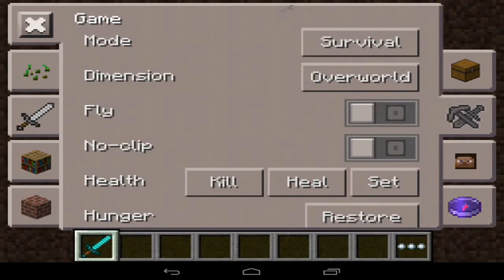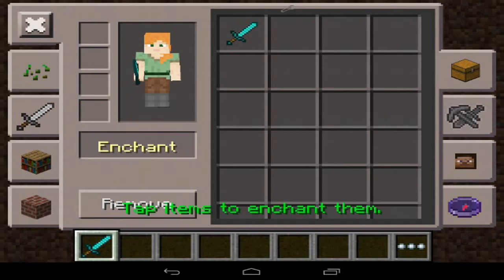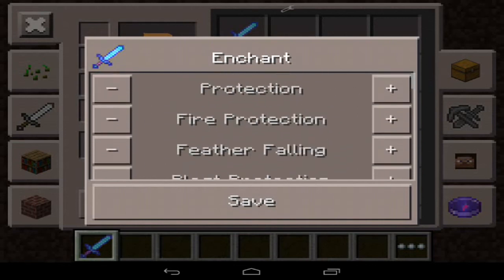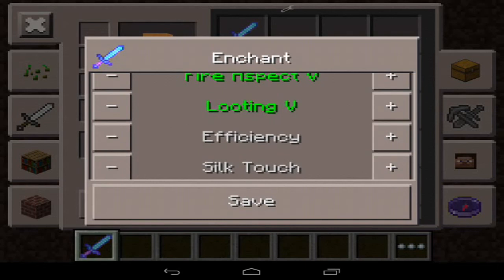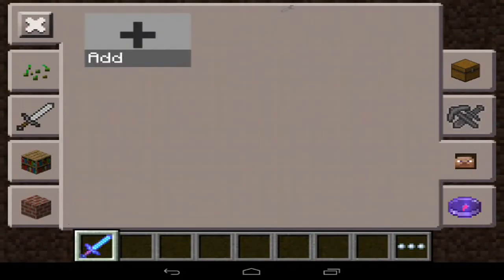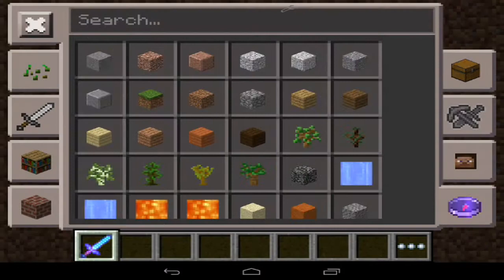Over here is where you can do the most stuff. You can change your game mode from creative to survival very easily. Let's see if the enchanting works in survival — tap item to enchant. You can only do this in survival. So let's say you wanted to add Sharpness 1, 2, 3, 4, or 5, then Fire Aspect however many you want, and Looting however many you want. Hit save and as you can see in your inventory it has all the enchantments on your diamond sword, which is pretty cool.